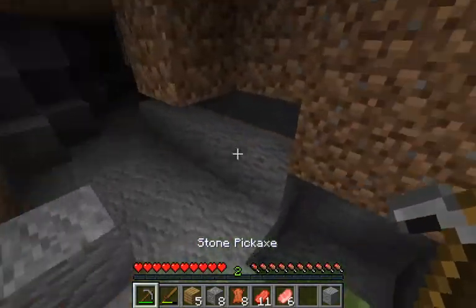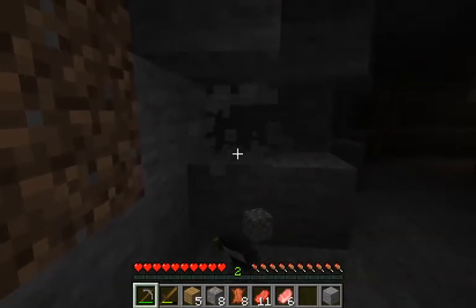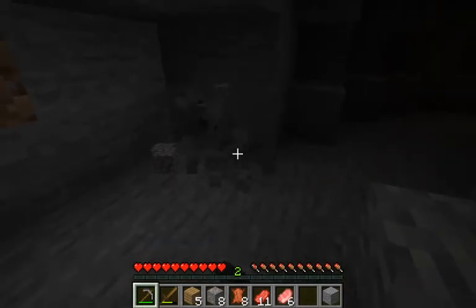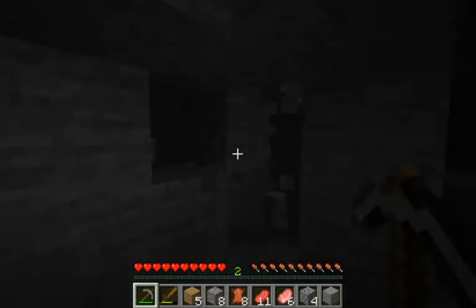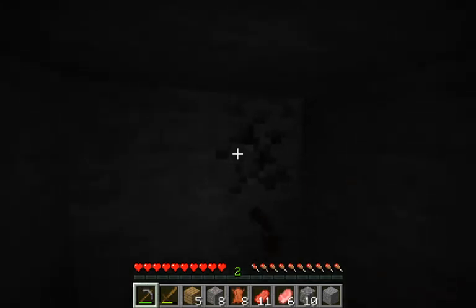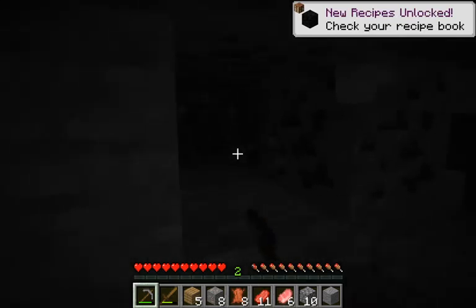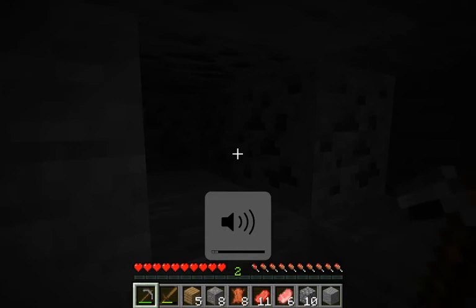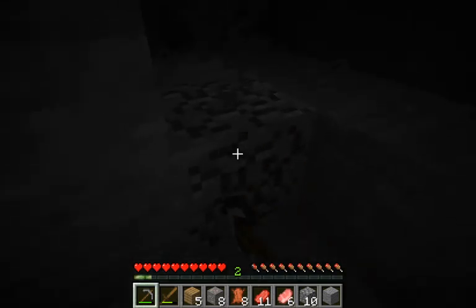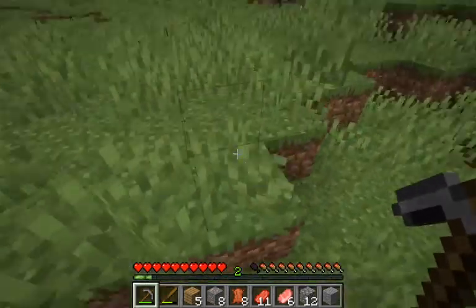So I'll get iron tools and then start getting wood and stuff to build a house. I'm just getting stone to make a furnace — there's coal here. Let me turn my brightness up so you guys can see a bit more. There — I think you guys can see the coal now. Okay, let's get back to the top and make furnaces.